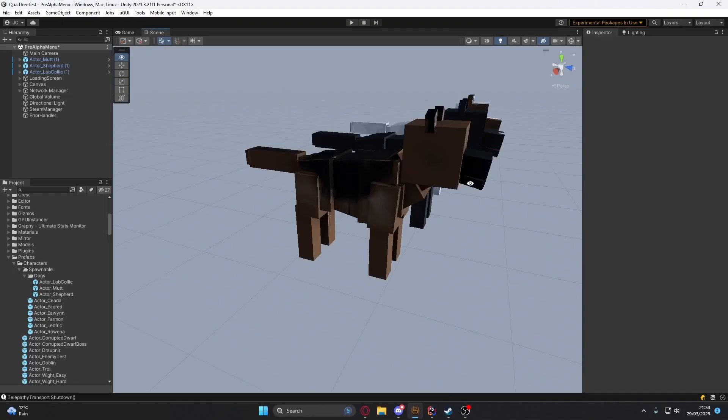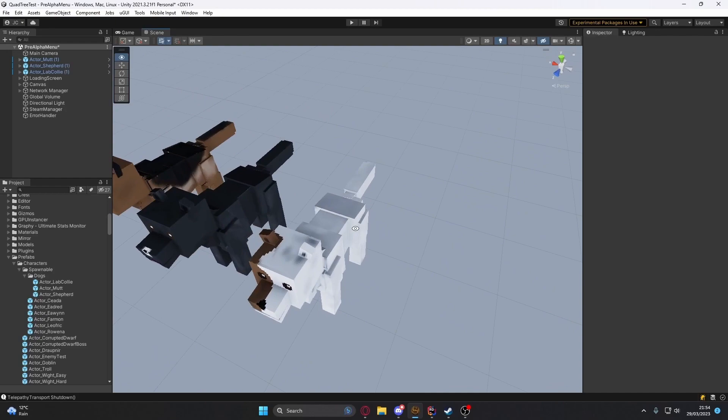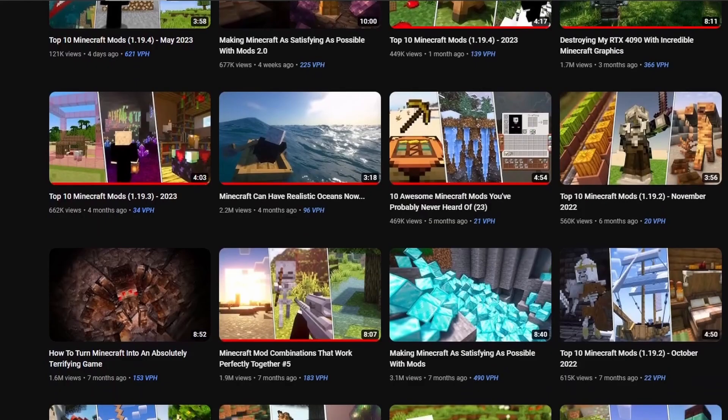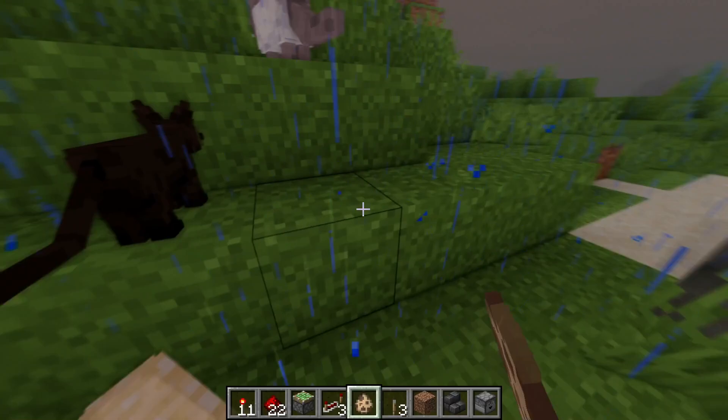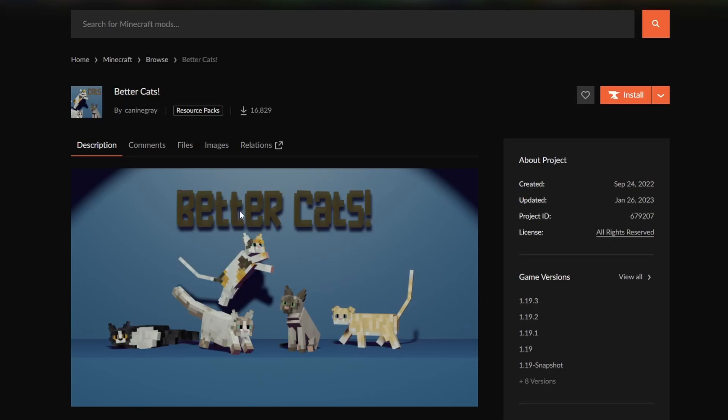At that time I'd only added dogs, but now I want to extend it by adding even more pets. Initially I wanted to add more dog types, but after thinking about it I decided that adding cats would be the better option for more variety. Occasionally I'll watch videos on Minecraft mods for inspiration, and I remembered seeing a video that updated the cat models to look nicer and more detailed. So I went searching for it and, in hindsight, I should have found it quicker considering it's just called 'Better Cats'.